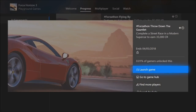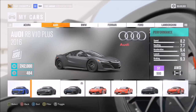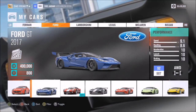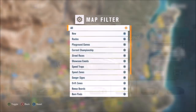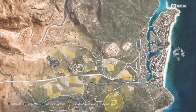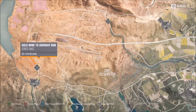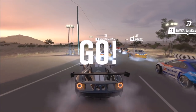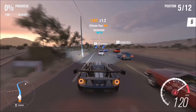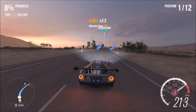The final challenge, 'Throw Down the Gauntlet,' wants you to complete a street race in a modern supercar to earn 35,000 credits. Select a modern supercar — I used the Ford GT Horizon Edition — and make sure it's classed as a modern supercar, not a hypercar. Filter the map to show only street races and make sure it is a street race. It doesn't matter if you win or lose; just cross the finish line and you'll get the 35,000 credits.